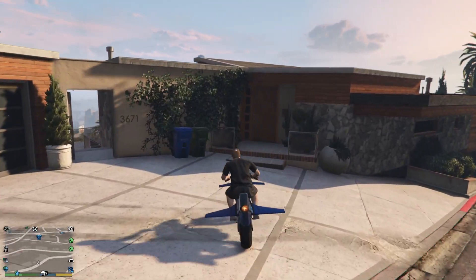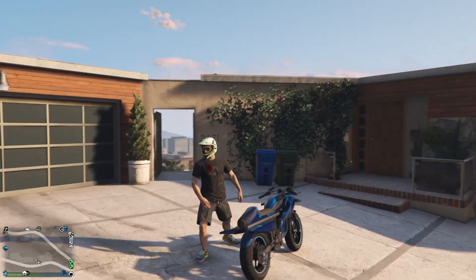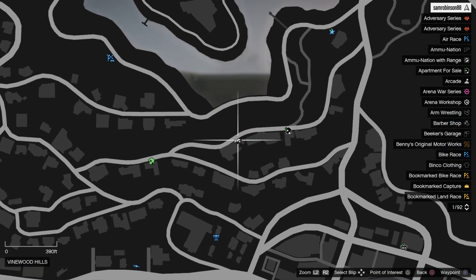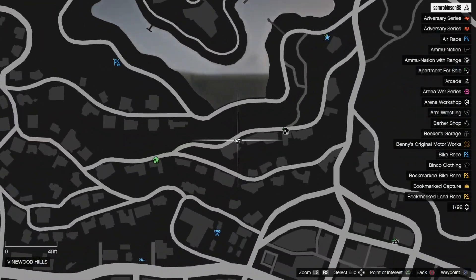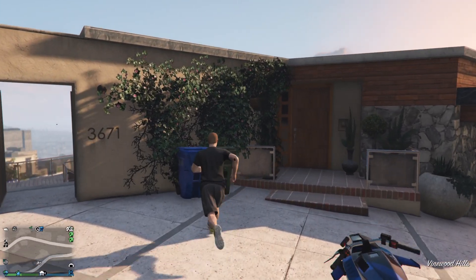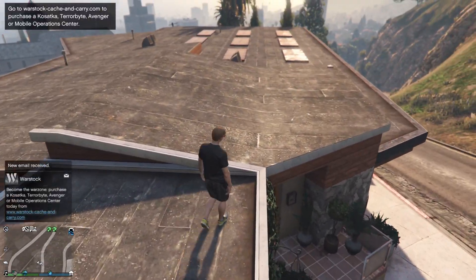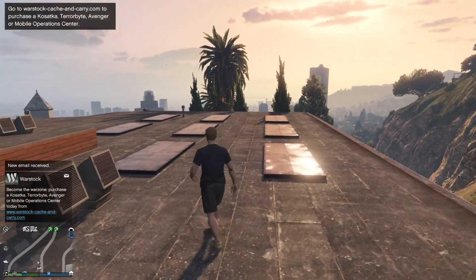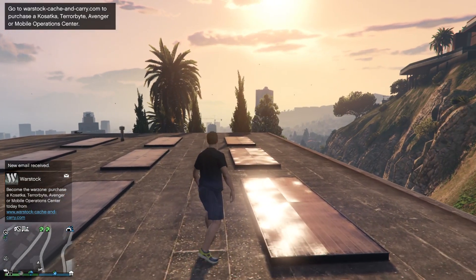This second glitch is another wall breach. You're going to want to come to Franklin's house but in GTA 5 Online, not in story mode. If you don't know where Franklin's house is located, it's here on the map as a quick reminder. When you get to Franklin's house in GTA 5 Online, what you want to do is climb up onto the roof — I'm going to show you how to get inside the house in GTA Online.